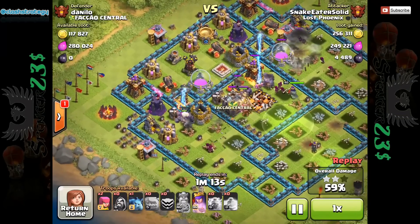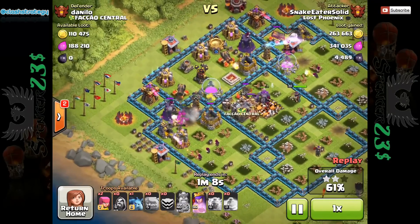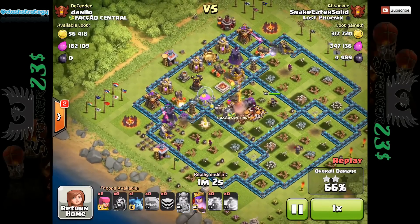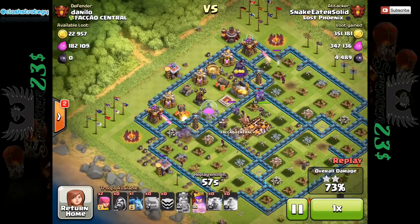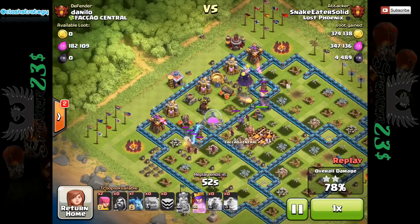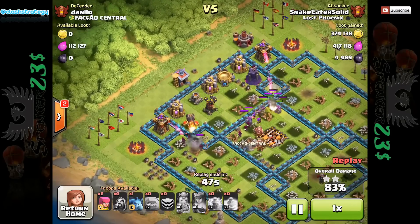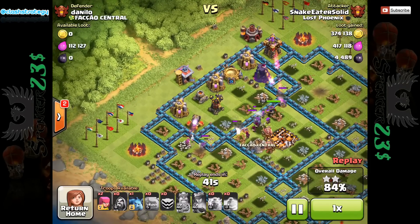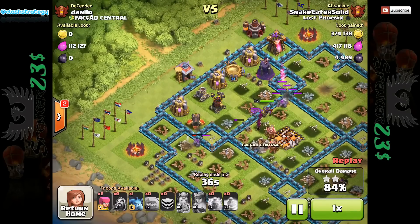Once we get to this far wall, this is where things start to get difficult — no wall breakers, no more jump spells. We need to hope that these wizards don't get targeted by any of these defenses and can help break through this wall. This level 40 queen does help with wall breaking. If you have golems in front of your queen, it really doesn't matter — as long as they stay alive, she can take her time to smash through this wall. She's blasting at it but it's taking quite a long time. She needs to get through before all these golems are dead, otherwise she's going to start taking severe punishment from the archer tower and the cannon.